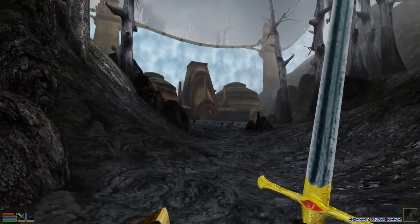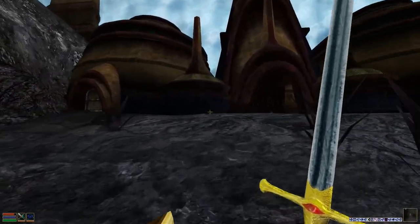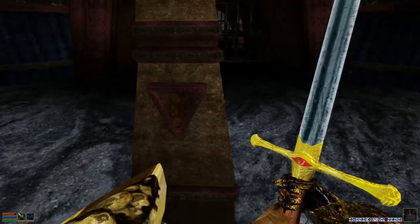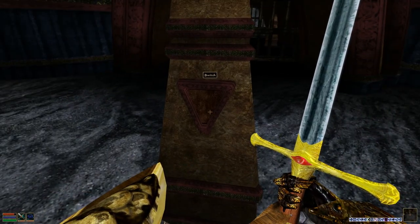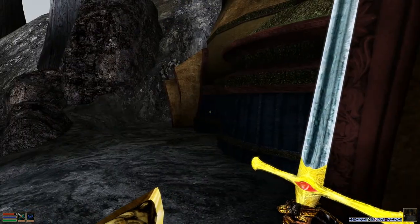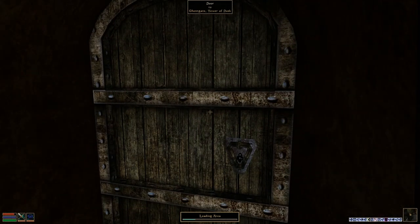Here we are at Ghost Gate. I'm going to walk inside and see what we can find. It was also an option to kill all of the Dagoths, but I don't think I will need to. Let's go inside the building.